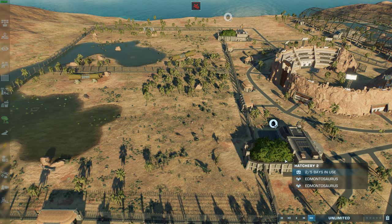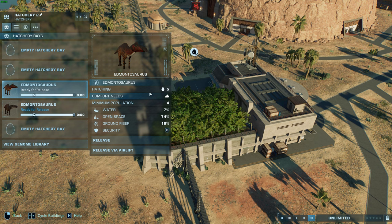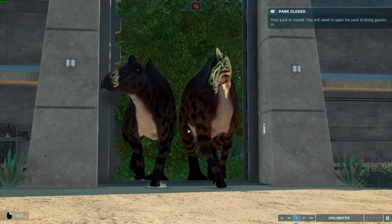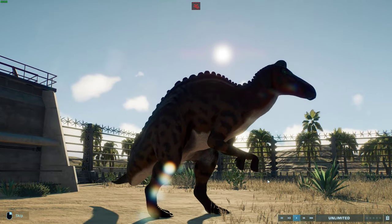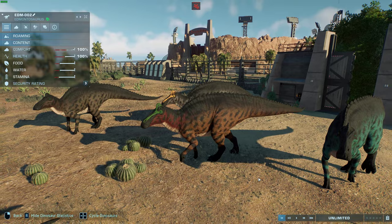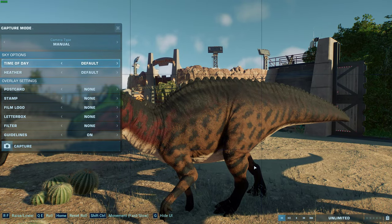Next up we have got two species of Edmontosaurus, so we're going to talk about the species differences. First, we're going with the earliest one — by Kasokrog and Netraptor we have got Edmontosaurus regalis. So here we've got Edmontosaurus regalis — you've got a nice pose there.